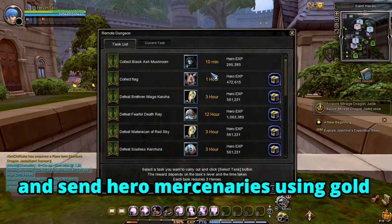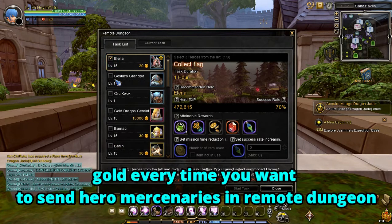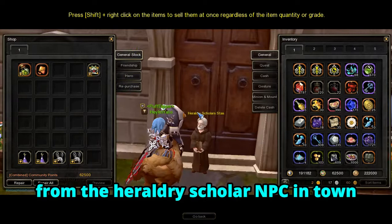In here you have to select the mission and send hero mercenaries using gold. Or if you don't want to spend gold every time you send hero mercenaries in the remote dungeon, you will have to buy it from the community point shop from the heraldry scholar NPC in town.